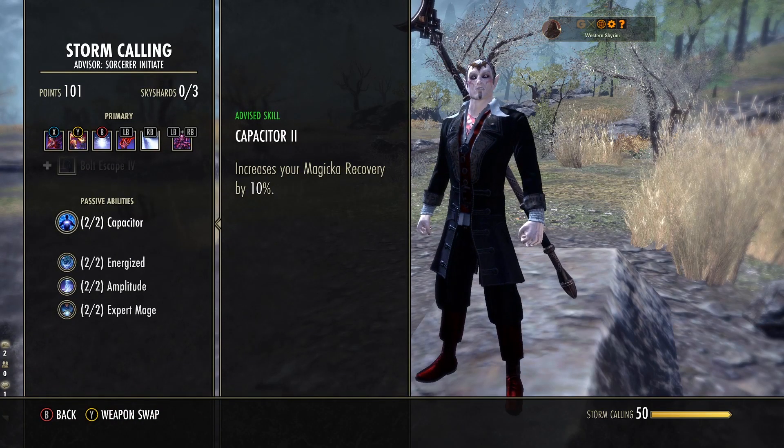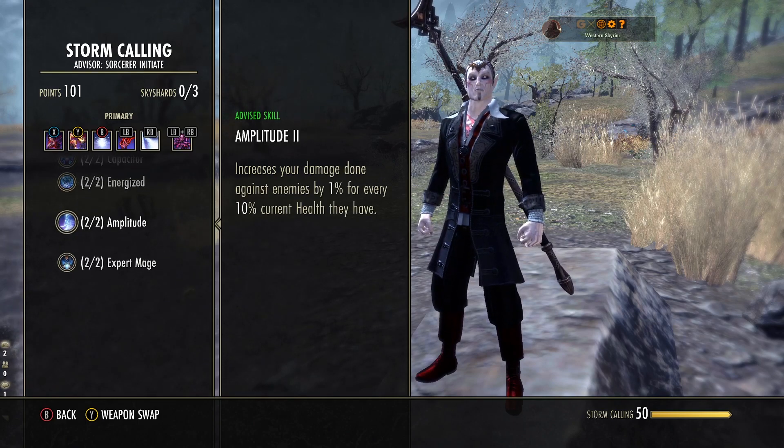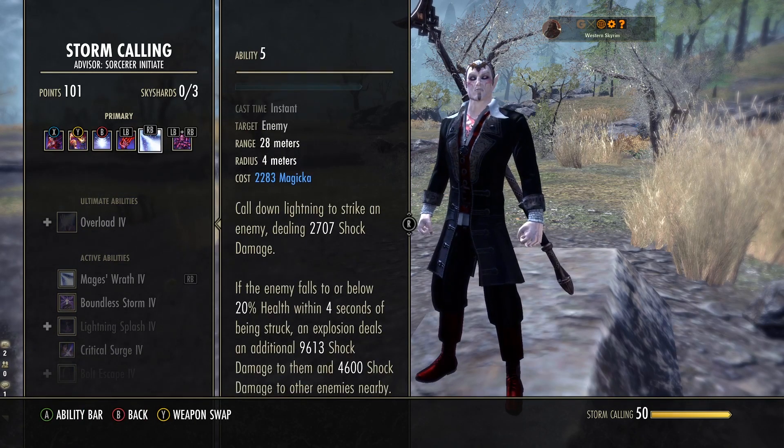In Stormcalling passives: one increases your magicka recovery, which helps. One increases your physical and shock damage — we're doing shock damage from our execute and from our staff. One increases your damage done against enemies by 1% for every 10% of current health they have. So at 100% health you get 10% extra damage; at 90% you get 9%, and so on down to 1% at 10% health. This means at full health you always do more damage than base, and the higher their health, the more damage you do. When they're low, you still do more than base, but that's when you throw in your execute to close the gap.